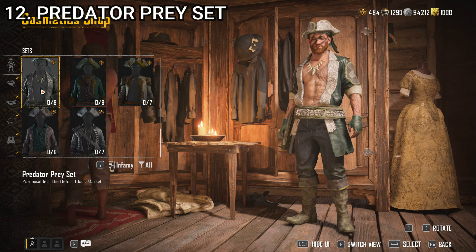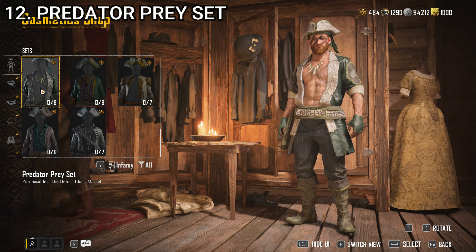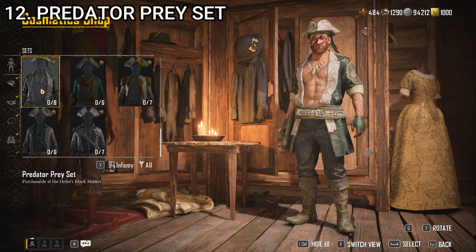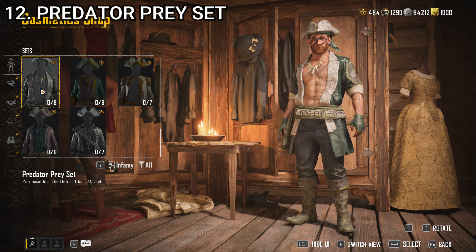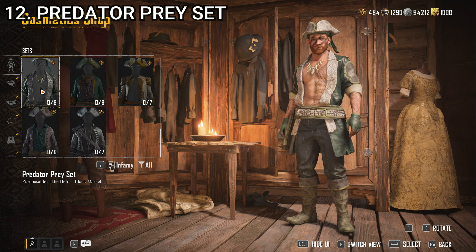At number 12, we have the Predator Prey set. It's got elements I don't hate, but altogether it looks kind of silly. I like the alligator-looking boots and belt — those are pretty cool. The coat is fine but would be better with a shirt underneath. The pants, gloves, and hat are all fine, though the hat's a little too small. This one is also brought down by the fact that you have to buy it with pieces of eight — it's not one you can just buy with silver, you have to grind those out. So it ranks lower because of all of that.